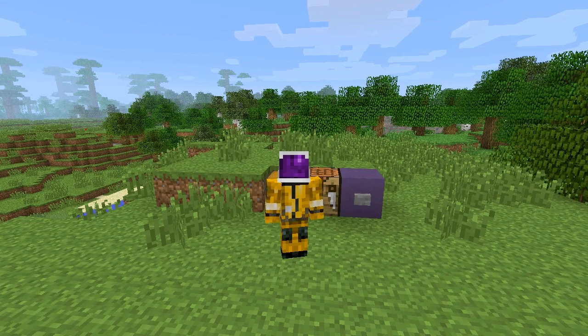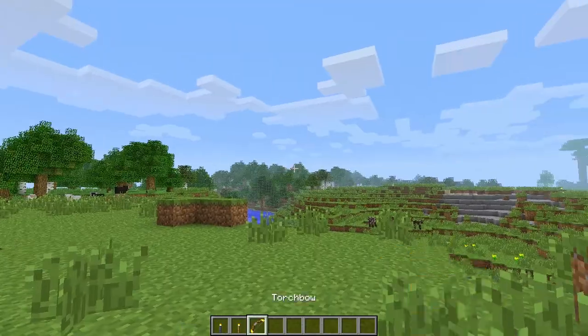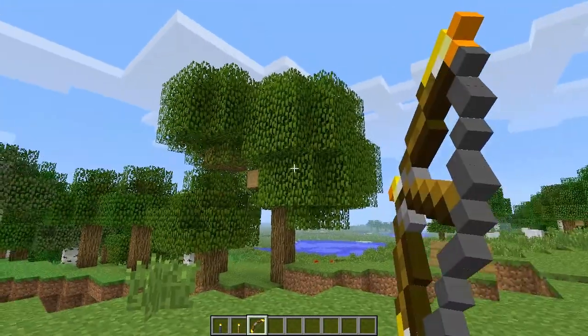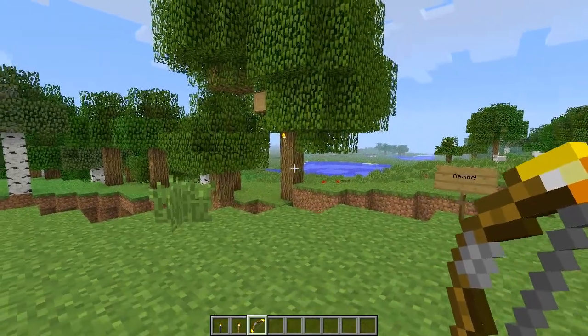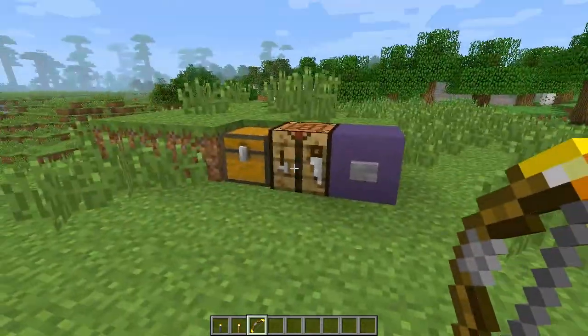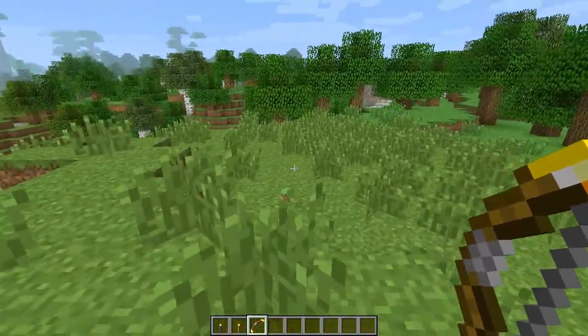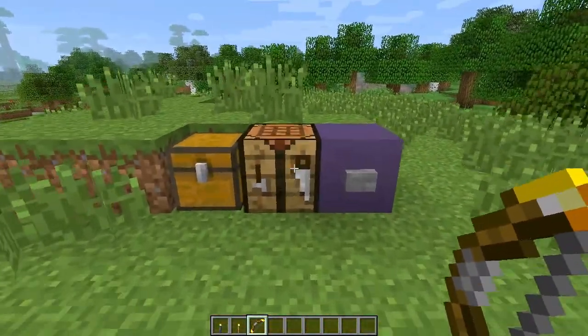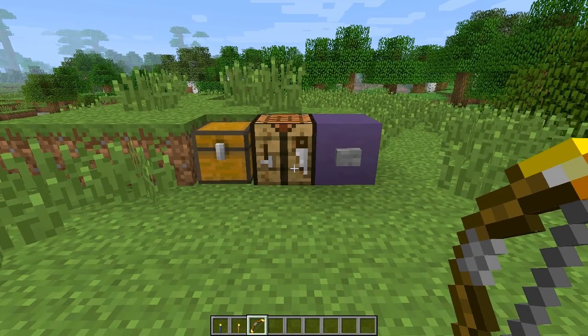You can probably tell by the name — the Torch Bow shoots torches. If I go ahead and shoot this at this tree over here, it will stick to the tree. Really cool, simple concept. I don't know if it's been done before, but this is the one I found. This mod is by Integer Array, so please go check out the link in the description to his mod thread and download the mod to support him.